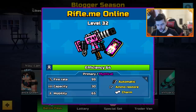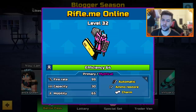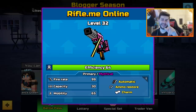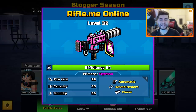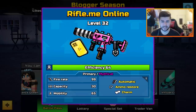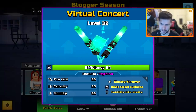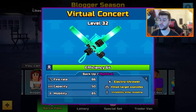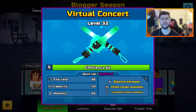This is Rifle.me Online — I wonder if that's a website. Primary mythical, automatic, ammo restore, charm. It's highly likely going to be the weapon at the end of the season for the paid or elite tier. Fire rate 99, capacity 30 and mobility 65. We have the Virtual Concert — backup mythical, electro throwout, kill targets explode, invisibility while reloading. Fire rate 86, capacity 50 and mobility 85.